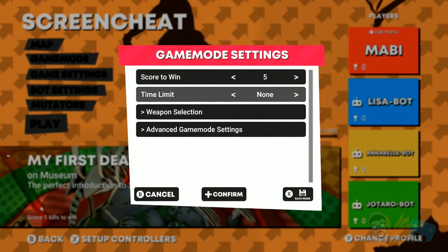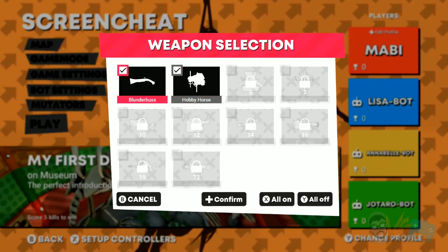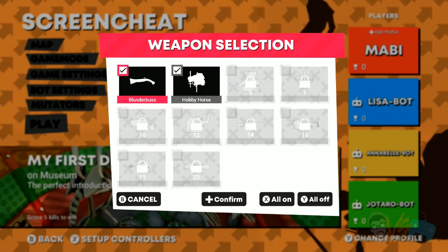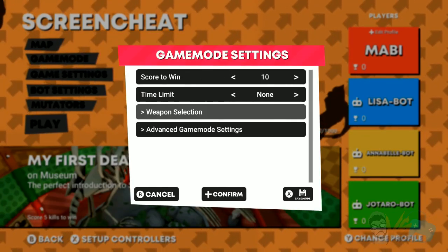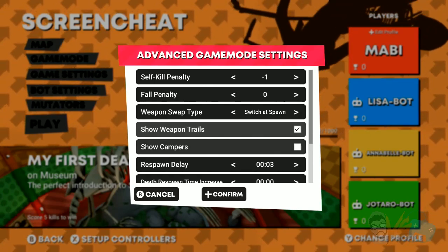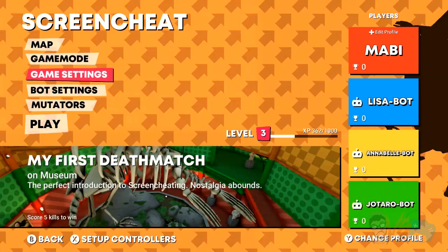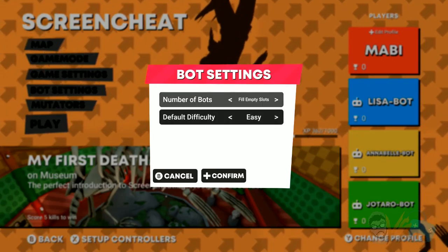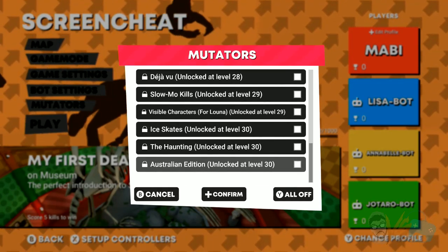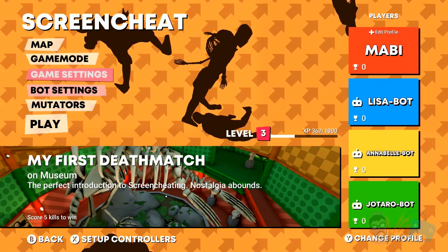In the game settings you get different scores and time limits — for this one let's do 10. You get different weapons; as you play the game you unlock different ones. You can choose them on or off, smash style. With the blunderbuss and the hobby horse — the hobby horse is a melee weapon, while the blunderbuss is a quick reload. Advanced game mode has options like fall penalty, switch at spawn, weapon trails, show campers, respawn delay, and points per kill. You can also set bots to easy and fill them up, and there are mutators I haven't even gotten to yet. This game has a lot of replayability if you really like party games like this.